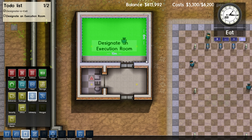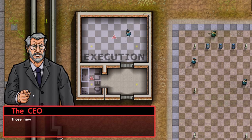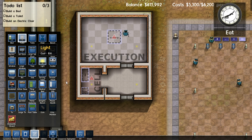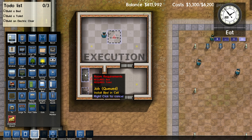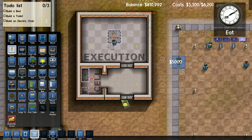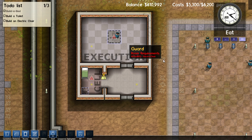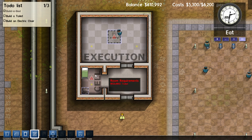All that exclamation point means is that it can't be used right now because you haven't fulfilled all the requirements, and that's exactly what he's about to say. For the cell to be considered a cell, it needs a toilet — which we're gonna rotate and put right there — and a bed. And that's all it needs. For the execution room to be considered an execution room, we need an electrical chair because we need a way for them to be executed.